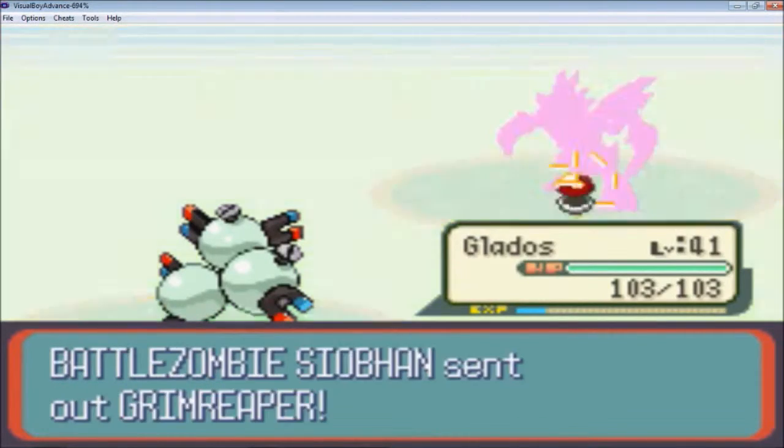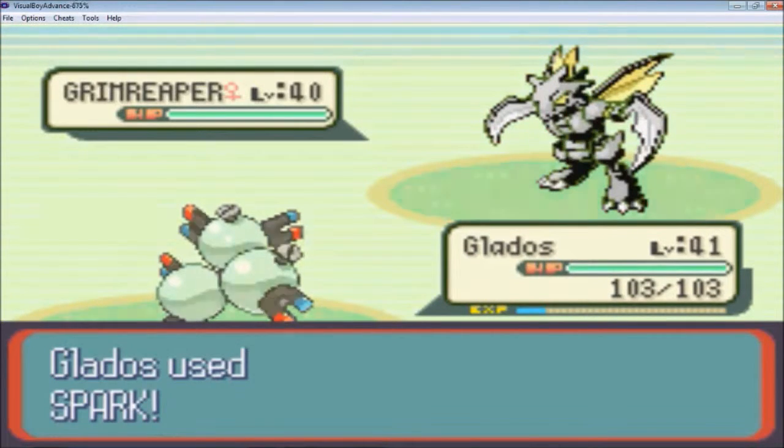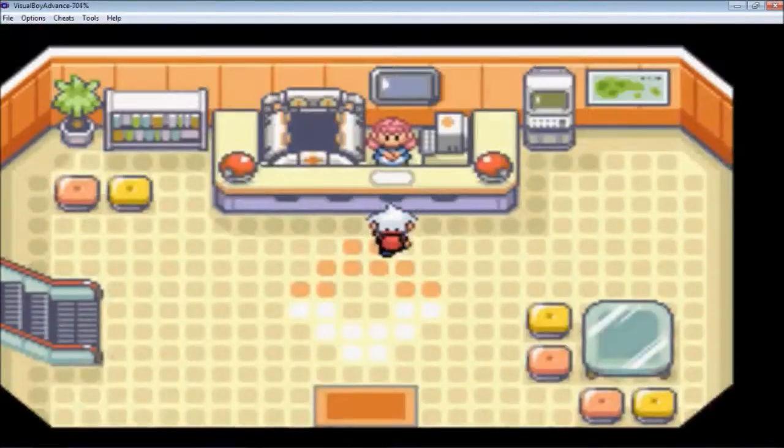I'm going to go into GLaDOS and see what happens. It's a Scyther! Okay, so Spark should be super effective. And that's a two-hit kill. They had the Light Screen on, so it should have been a one-hit kill. I'm just going to run back to the Pokemon Center real quick.